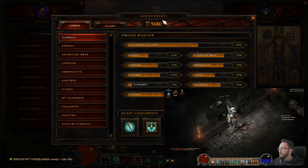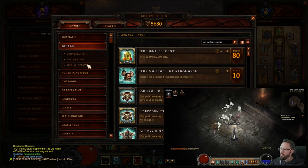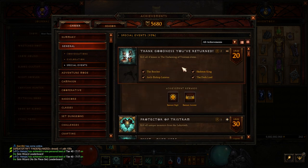To get the achievements, go to Achievements, then General, then the third one down is Special Events. The first achievement, 'Thank Goodness You've Returned,' is pretty easy — you just play through the dungeon once. Make sure you kill the Skeleton King, the Butcher (I think on level two), and Archbishop Lazarus, who you can't skip anyway. You'll also get yourself a banner Ogden's Sign and Ogden's Brew.